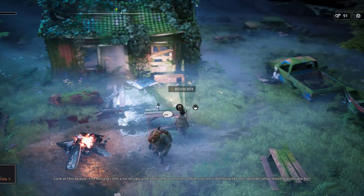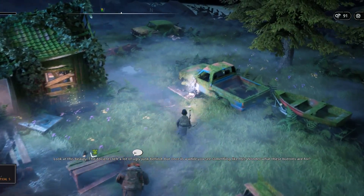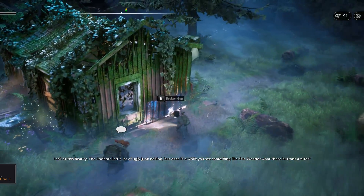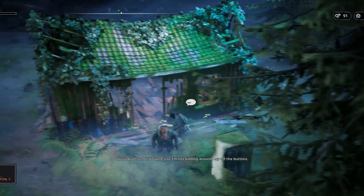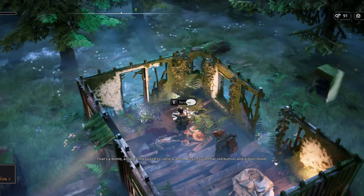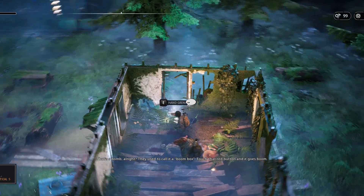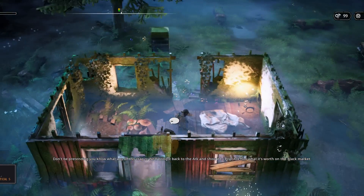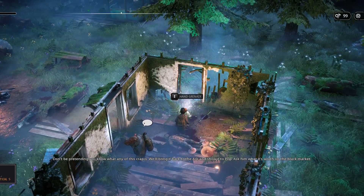Look at this beauty — the ancients left a lot of ugly junk behind, but once in a while you see something like this. Wonder what these buttons are for? I wouldn't touch it — that's a bomb, they used to call it a boombox. Touch that red button and it goes boom. Don't pretend you know what any of this crap is. We'll bring it back to the Arc and show it to Prip — ask him what it's worth on the black market.